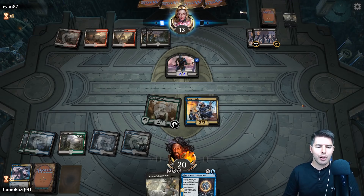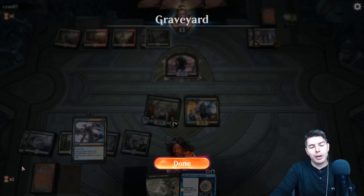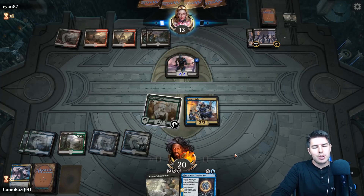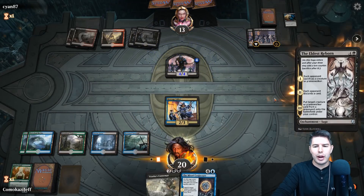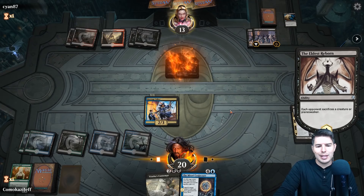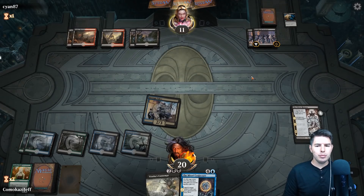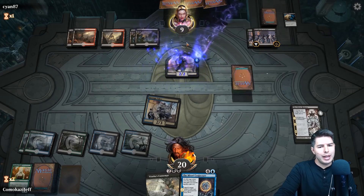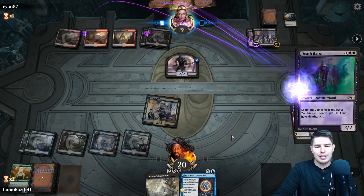I'm feeling pretty confident where we're at. I would like to find Moldrotha — Moldrotha would be pretty good — but we don't have anything in the graveyard at the moment, so Moldrotha isn't great right now. They do kill the Bleeding Edge — boo hiss. Eldest Reborn — perfect for what we needed! They've got to be pretty sad about us just keep doing this. We swing in, they're down to 11. I'm just glad they didn't have a white Spell of Brutality. Down to nine — we have Vraska's Contempt to deal with it.